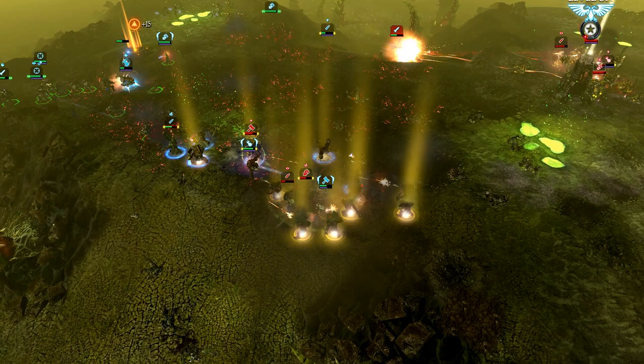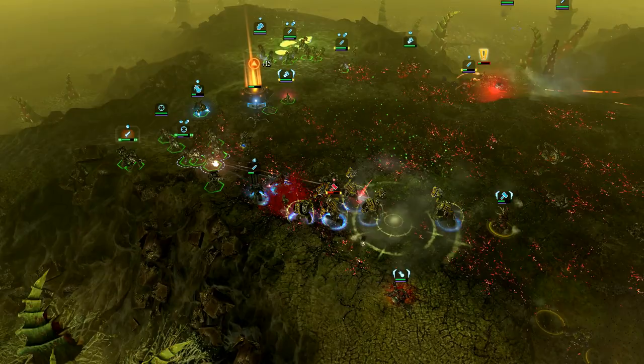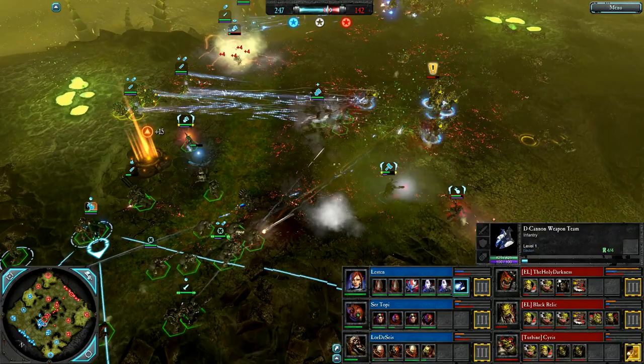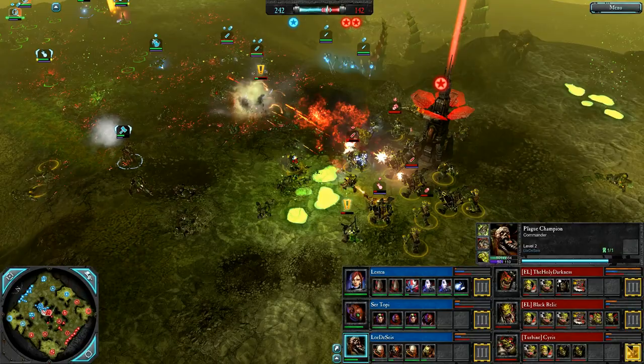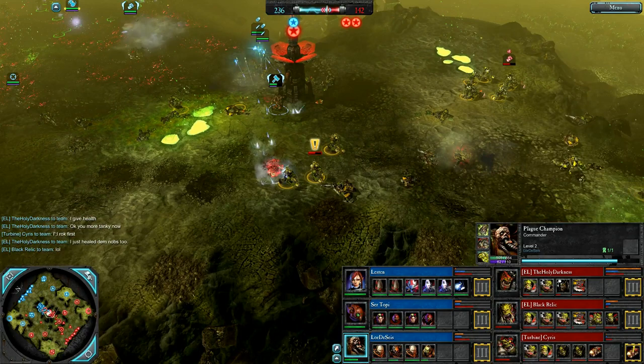There's a Noxious Cloud choking these Orcs to death, forcing off the Flash Gitz shooters and Sluggers. But the Knob Squad is making a run for it — Ard Boys on them, nice grenade from Sertopi. Plague Champion with the Plague Fist, Fetid Armor, and Mucus Discharge — level 2. Nice push from the Orcs — they retook mid. They did not destroy the Beacon but did destroy the Turrets, so they can push the Beacon a little bit easier now. They also took out Lord Deceis's Blast Master Noise Marines, but Blue Team will retake mid thanks to the Plague Champion.